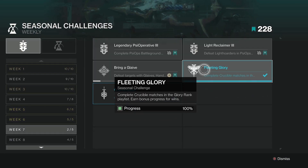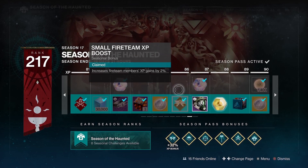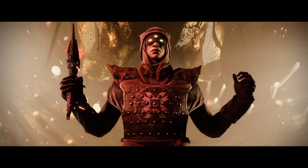Lastly, the new seasonal challenges will grant huge XP boosts, and some of these include completing bounties, so you may even get a chance to double dip. All of this will set you on your way to getting the shiny new ornaments. Clicking this link here will also set you well on your way to a god-tier end game build.